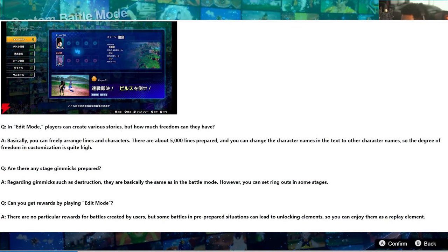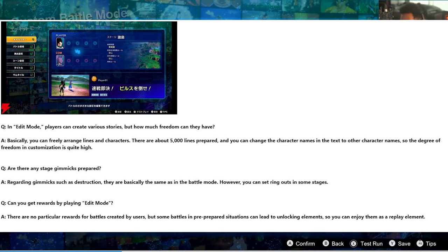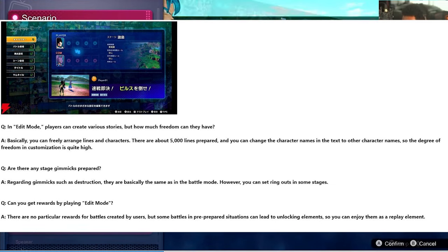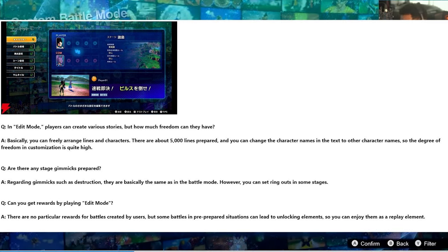There have been over 5,000 unique lines made available in the edit mode — which is what they're calling custom battle mode in Japanese. In a Q&A, they were asked how much freedom players can have in edit mode when creating stories. The answer was: you can freely arrange lines and characters, there are about 5,000 lines prepared, and you can change the characters' names in the text to other characters' names, so the degree of freedom and customization is quite high. We see this in the Vegeta and Beerus example, where Vegeta mentions Kakarot's name despite Goku not being on that stage — so characters can get randomly name-dropped. For example, you could have Frieza say a line like 'You're good, but not as strong as Tien,' which would be shocking. You can make any amount of story you want in Dragon Ball Sparking Zero.